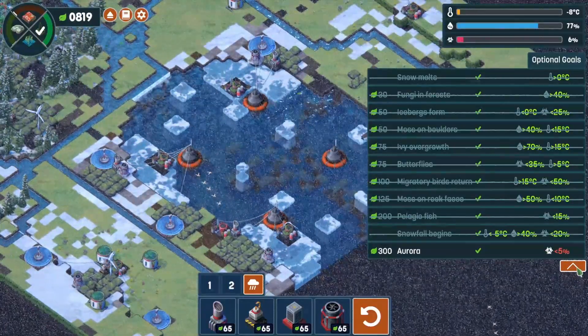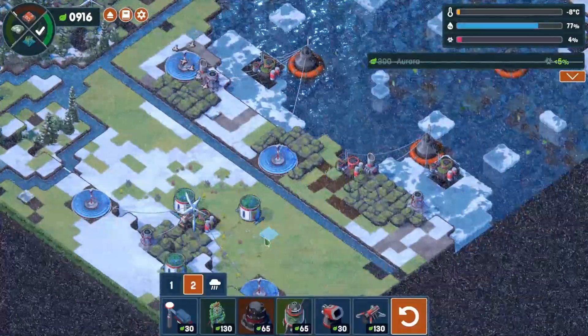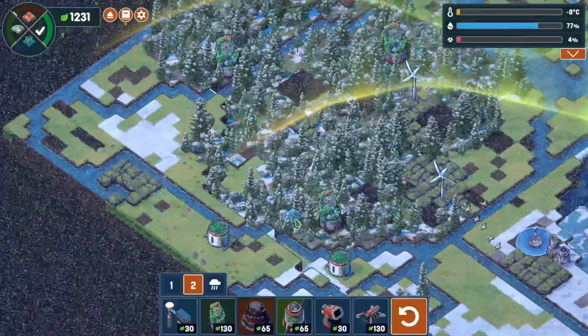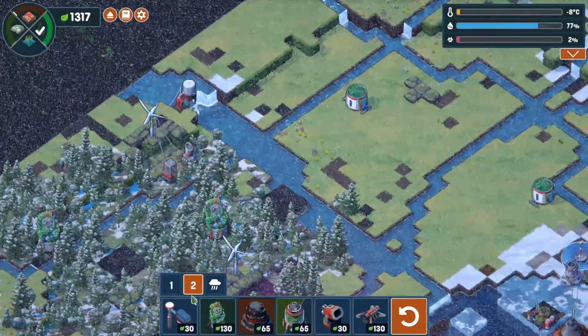We're going to get the aurora pretty soon and lots of money — we are saved! Let's keep going. We need to get some more mossy boulders out here. Here's a good area — let's get all these turned into moss. There's lots of water up here.